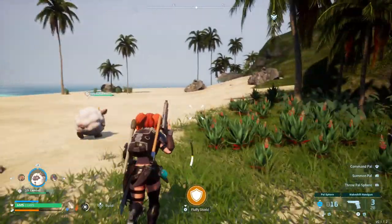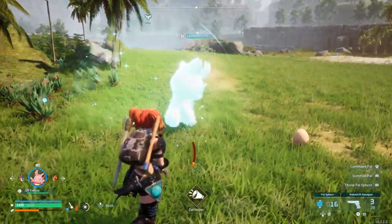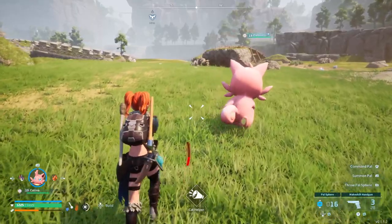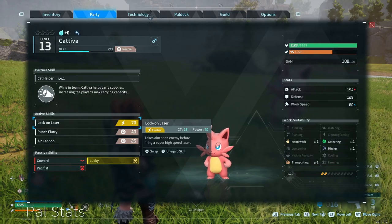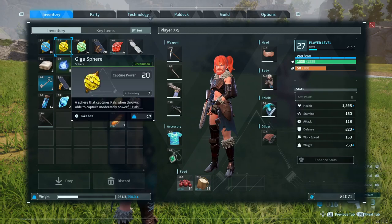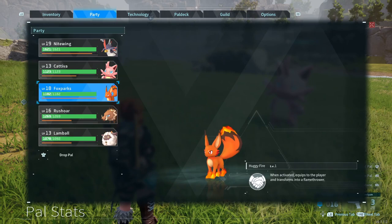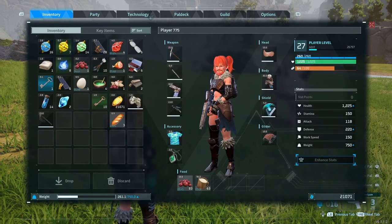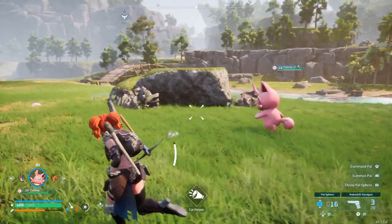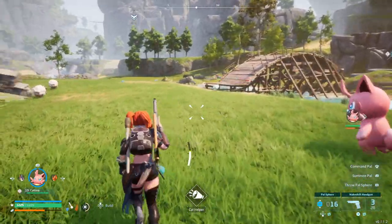The other one I would suggest getting early game is Katvia. The interesting thing about Katvia is its passive ability called Cat Helper. What that naturally does is increase your weight by 50. So if you have 950, you'll have 950 on top of your base weight. That is the brilliant thing about Katvia — it naturally increases your weight so you are able to carry more.